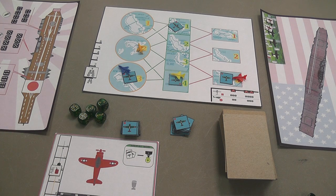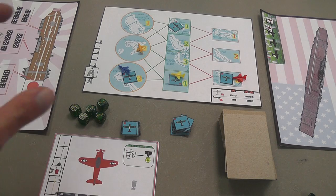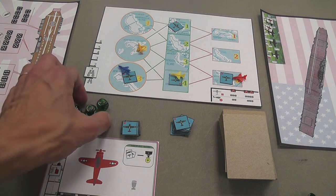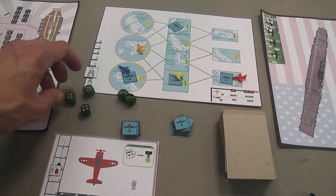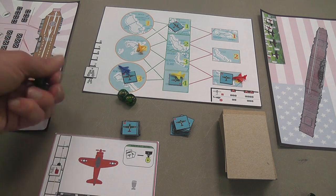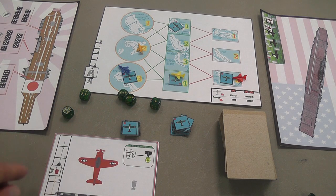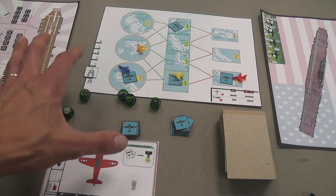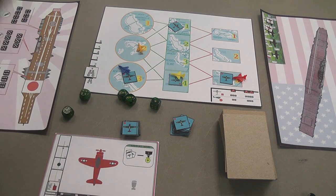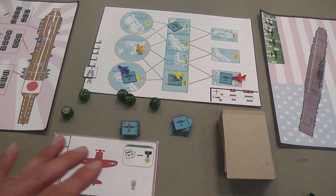When rolling for whatever you're trying to do, you can reroll as many times as you want and save some dice. The tricky thing is that if you roll a one, the one is locked — each one you roll is a point of fuel you will lose. So if you're attempting something big, rolling a lot of dice and rerolling repeatedly, getting many ones may cause you to crash in the middle of the ocean.